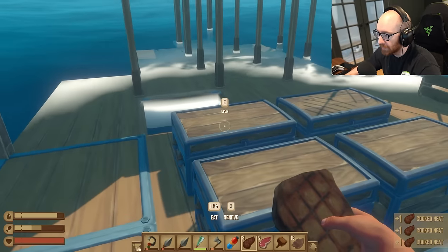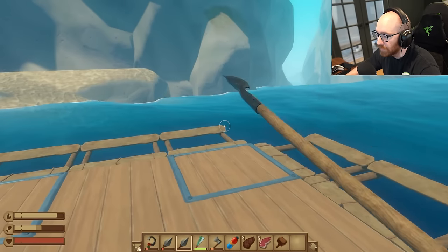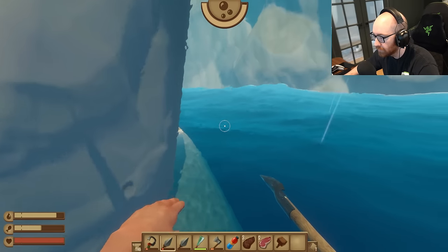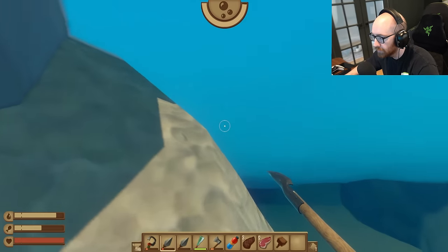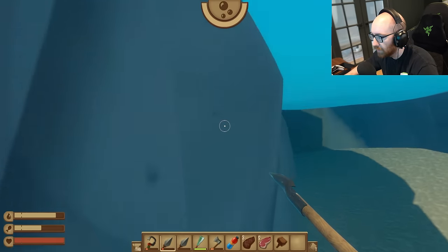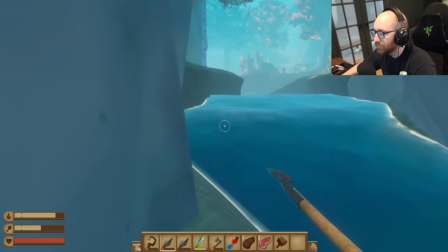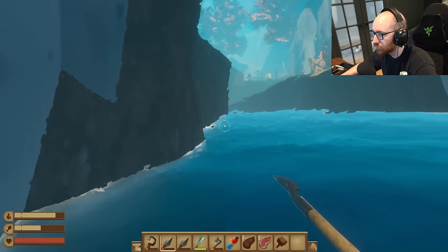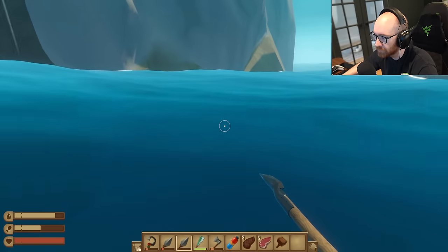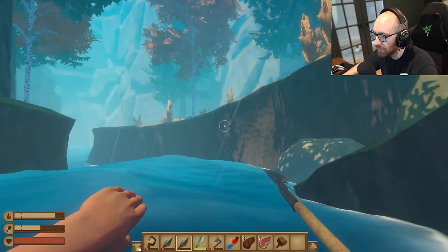Let's do cooked meat, and just in case I die, let's put our leather away. Okay, that should be good. This is now going on the third episode of Raft that we've been at the island. I will say though, this is probably the most resource-rich, vast place I've ever been in this game. This place is dope — a lot of stuff to do and a lot of stuff to see.